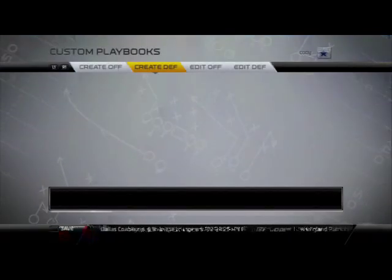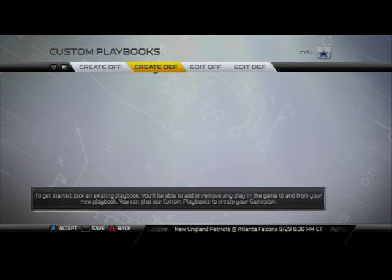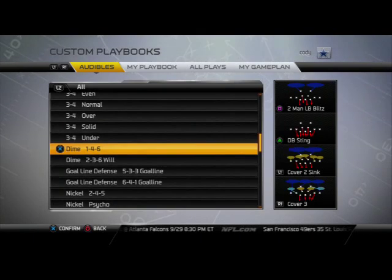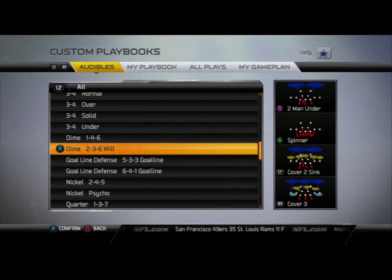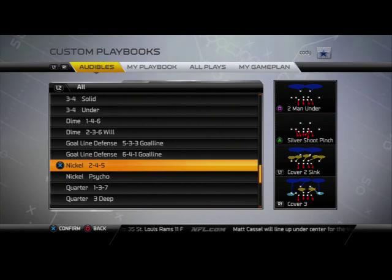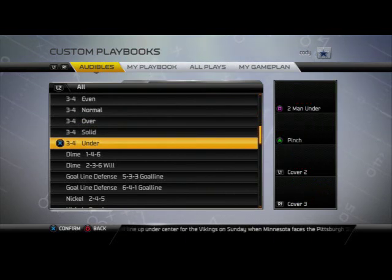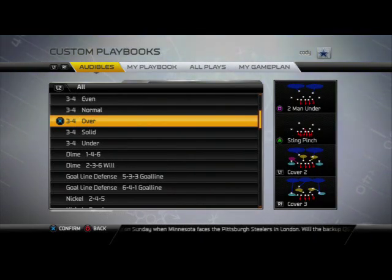Coming in at number two — you guys may not have thought about this — I think this is the best three-four playbook in the game: the Pittsburgh Steelers defensive playbook, with the Washington Redskins as a close second. You have all the good three-four formations, especially my favorite three-four over, the dime one-four-six which is one of the best sub packages in Madden 25, and the dime two-three-six will, which I've grown to love this year. It also has nickel psycho, nickel two-four-five with good sugar plays for pressure, and the quarter one-three-seven which is better than quarter normal. Stay tuned to my YouTube channel where I'll be breaking down some three-four defenses soon.